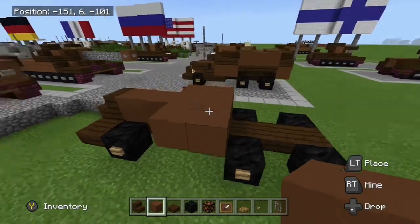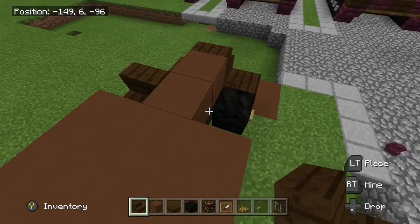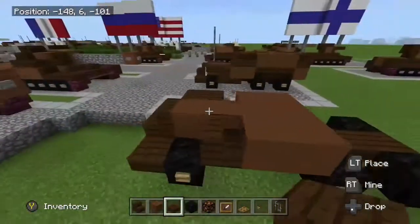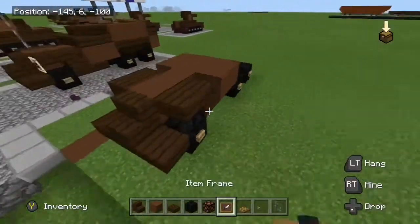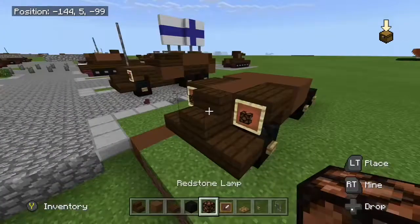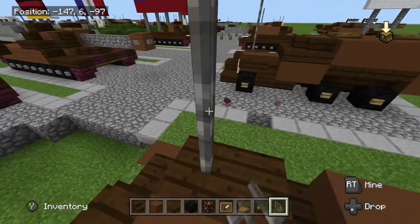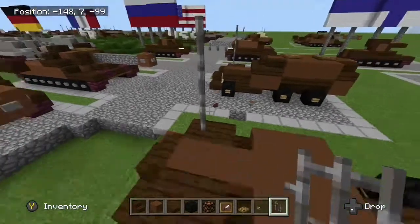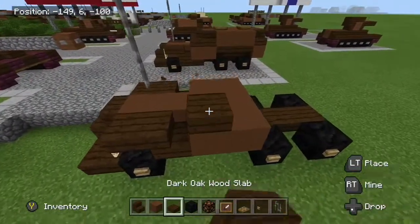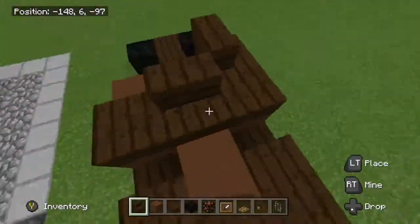Alright, go back to the front, chuck your stairs and upside down slabs actually. An item frame on top — there are lamps. Now, get your iron bars, place one, two, three — it's like a radio antenna. Now, you want to place two slabs here, a stair here, here, and here.